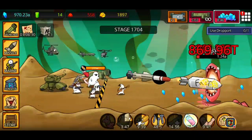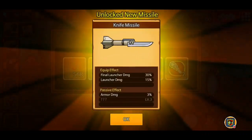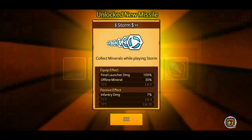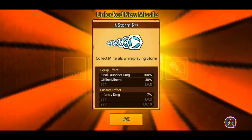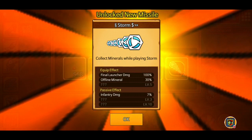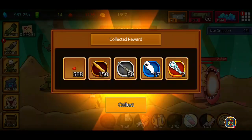Next video I'm going to go for the bone crate and get some new launchers. We're going to activate them at the high level - so at 568 we've got a knife missile, that's new, with armor damage as a passive effect. Storm is also new with final launcher damage 100% and infantry damage 7. Fly material again as well - that's pretty cool but it needs to be equipped.